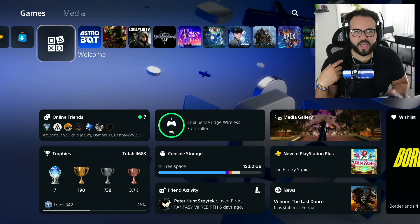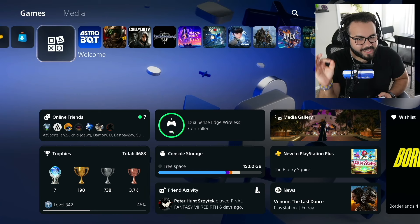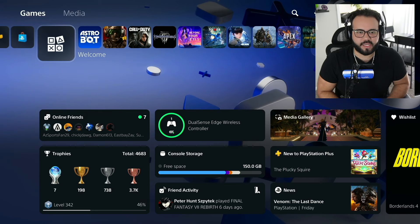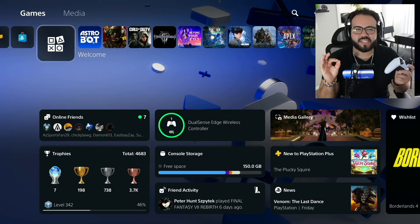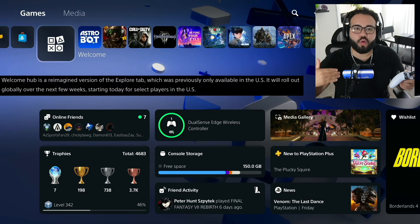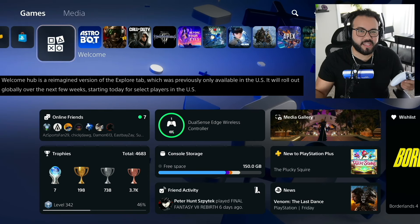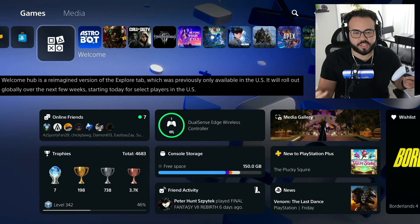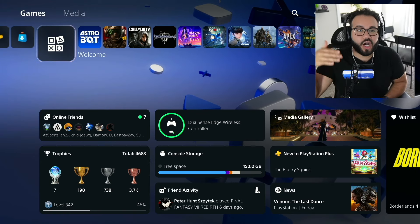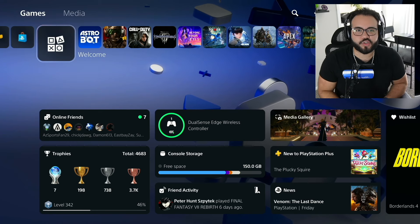Here we are on the PS5, DualSense in hand, with the brand new tab here that used to be Explorer and is now called the Welcome Hub with this brand new update. For those that have not seen this yet on their PS5, they did say a few days ago on the blog that this will be rolling out in phases over time — in the US first, and then eventually to other countries and territories across the world. So if you have not seen it yet, it's not a you issue — your PS5 will eventually update to get this new Welcome tab.